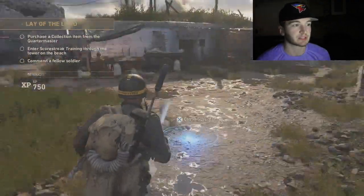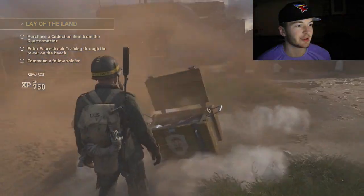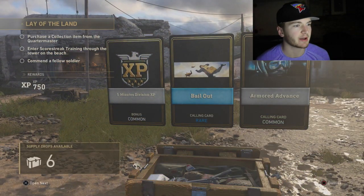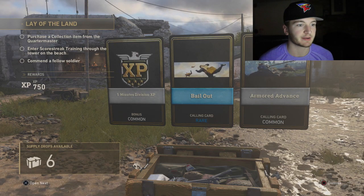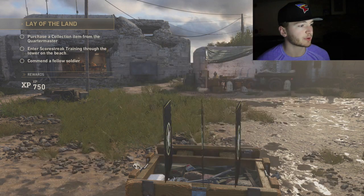We will start calling in the rest — where should we go? I guess this is fine. Let's just see what we get. Come on, give me something good. Looks like three commons — nope, a rare. We got a Bailout calling card. That's actually pretty cool, it like moves a little bit. That one looks pretty cool.